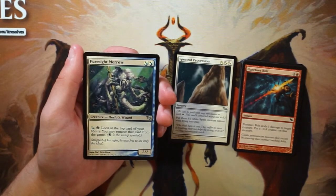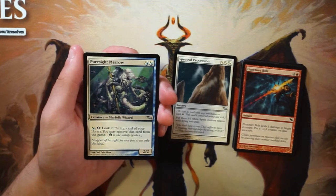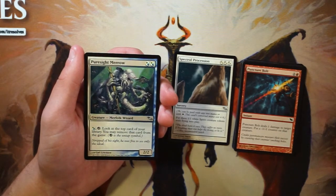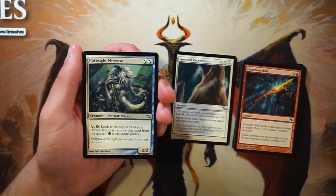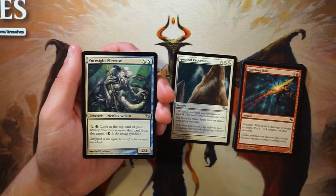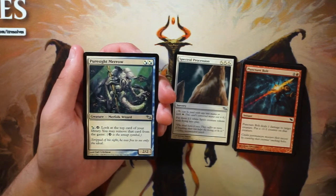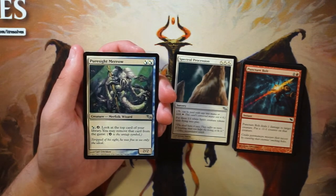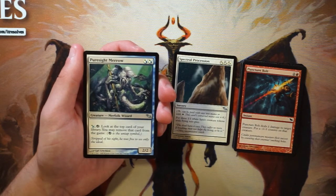Puresight Merrow is a 2/2 for two blue-or-white hybrid mana. You can also pay a blue or white to untap it and look at the top card of your library, and you may remove that card from the game — so it's essentially top-deck filtering. I like the ability to smooth out your draws and make sure you're drawing what you need, which is fantastic. However if this can't attack it doesn't do much, and you might only get one or two activations. It's okay but definitely not better than Spectral Procession.